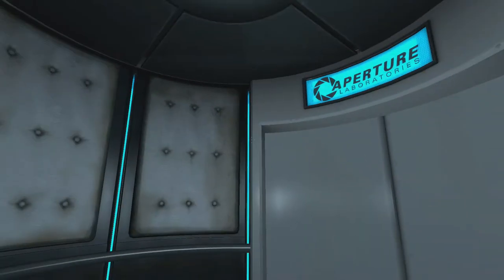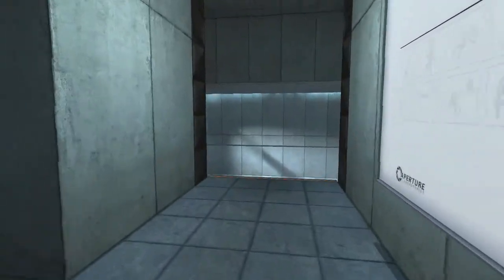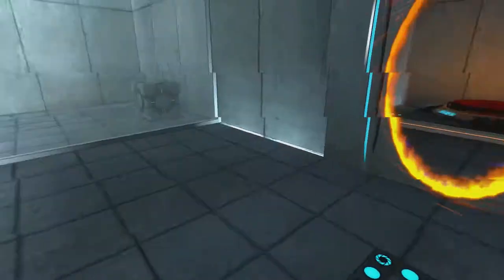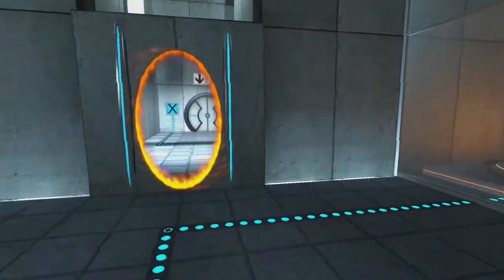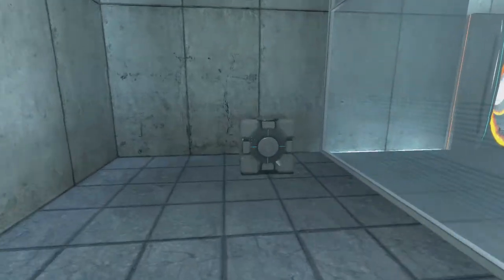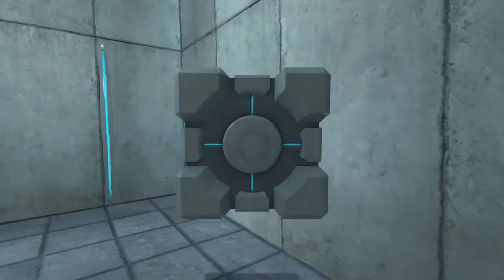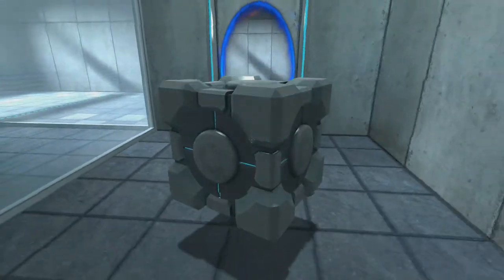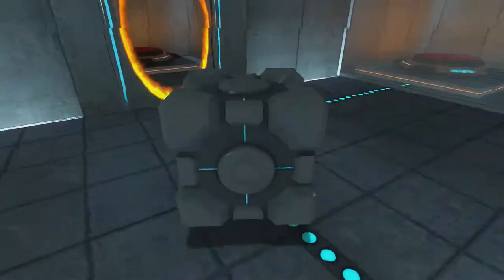Aperture Science weighted storage cube. So I'm in the next level or what? Whoa. Please place the weighted storage cube on the 1500 megawatt Aperture Science heavy duty super colliding super button. I just got stuck. So I gotta wait for the portals — oh, right there. Let's go.